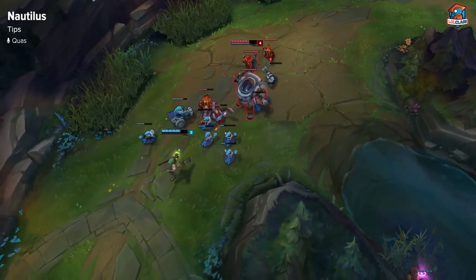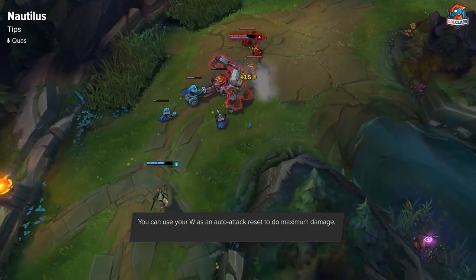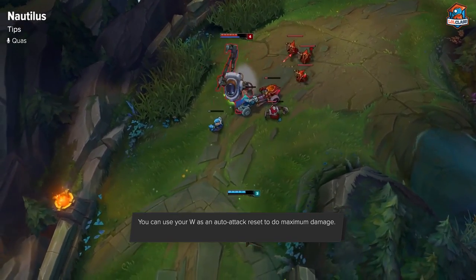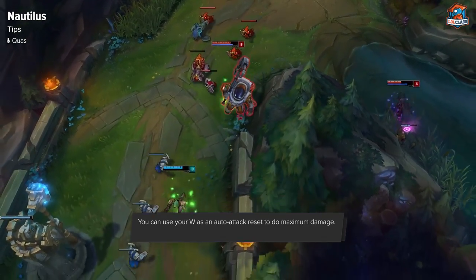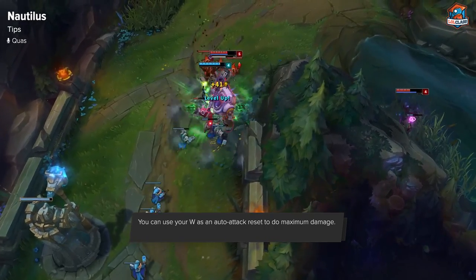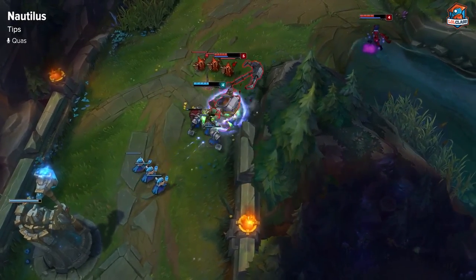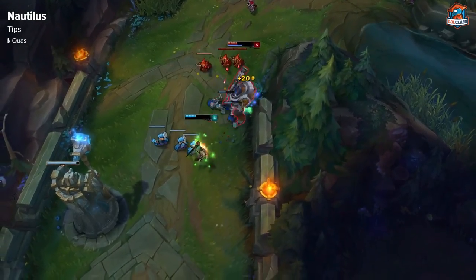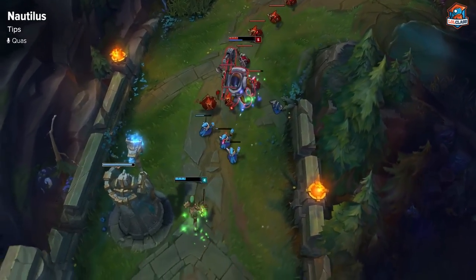My first tip with Nautilus would be to keep in mind that your W is actually an auto attack reset. So if you want to do the most damage in a trade you can start with an auto attack, then W into your E, and then walk away or keep trading them down. Since your attacks are going to be really slow, this is a pretty useful tool if you want to get the most damage possible in a small amount of time.